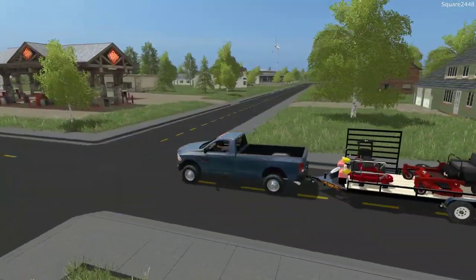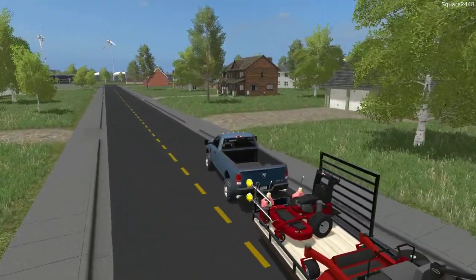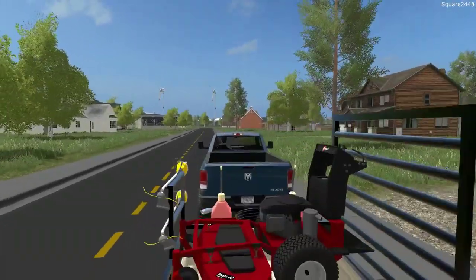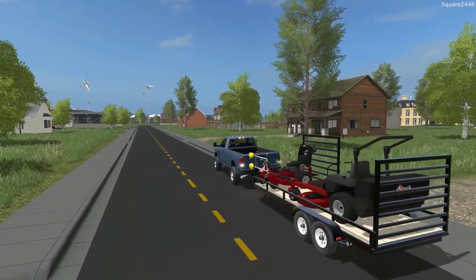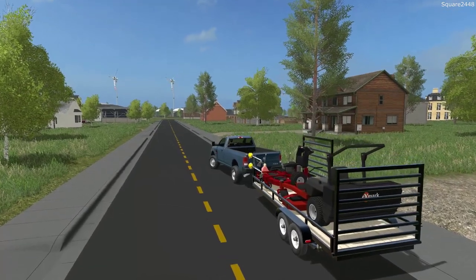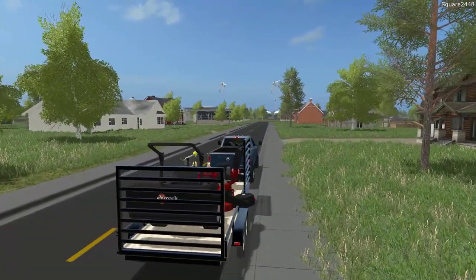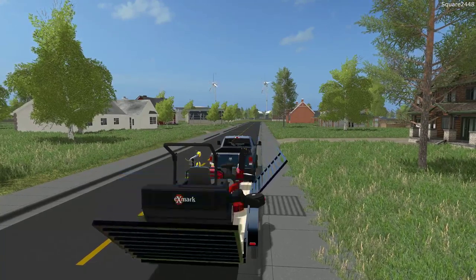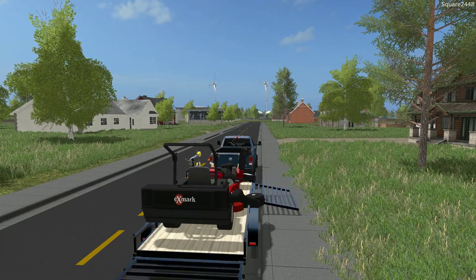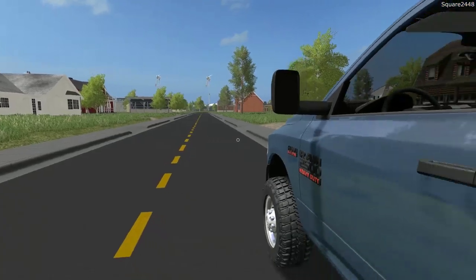We will be doing these two properties right next to each other — both have a two-car garage. We'll park in the middle of them and get going. I'm thinking we'll use the bagger on one and the stand-on on the other. Sometimes customers prefer a bag and some just want a side discharge. It's actually easier to just drop it, but let's get the side ramp down and do the side discharge first — that way it's a little bit quicker.